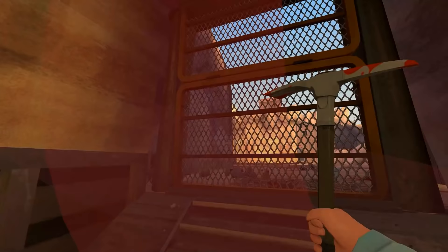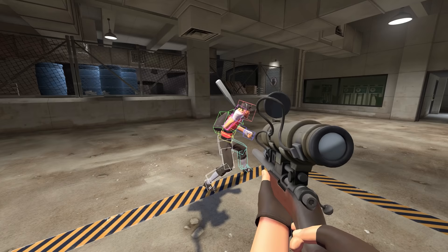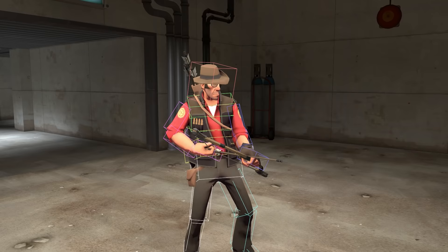This disagreement between the server and your computer is also why taunts in general can have extremely weird hit detection. Since the server is the one who decides what counts as a hit, and the server thinks that the hitboxes should follow another animation, what you see ends up being entirely unrepresentative of where the hitboxes really are. There are a few taunts that won't break because of gestures, but that's just because they don't have gesture animations at all. Weapons such as the sandwich and the huntsman have no animations for gestures, so when you taunt and call medic, nothing happens.